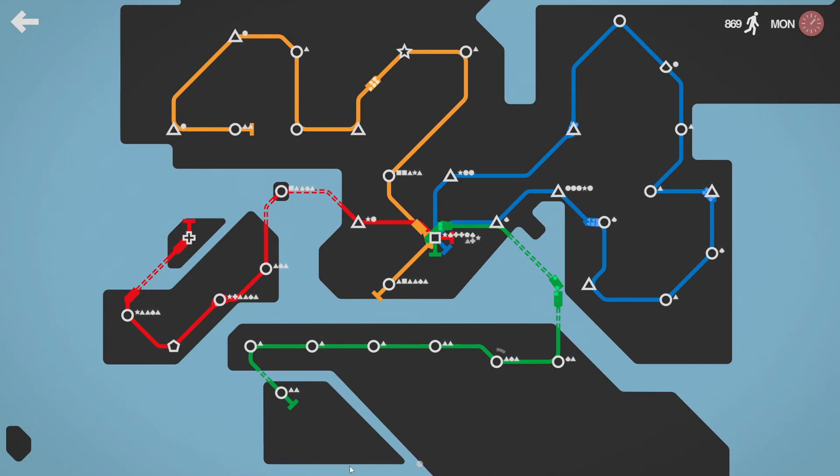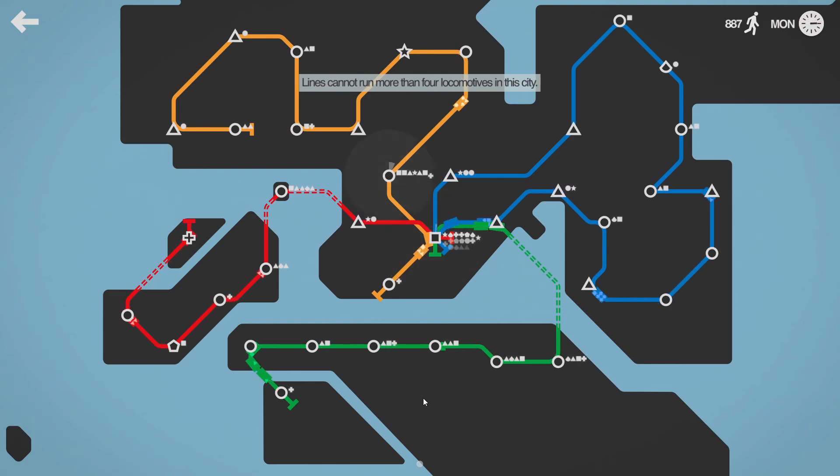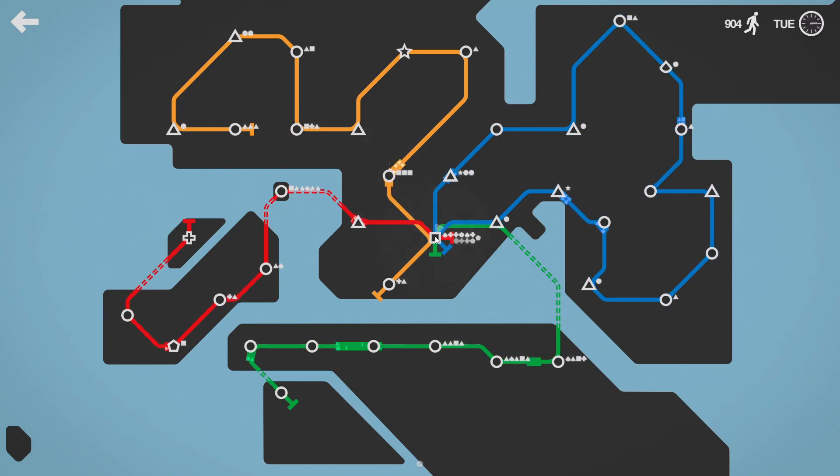More locomotives — very good. What would we do if we got another line in? Where would we put it? I don't really see what we could do with another line, so I think it's just fix our problems with more carriages. The line that seems to be struggling the most is the green line. Let's stick another train on the green line — oh, we can't, no more than four locomotives. I mean, that answers that question. We can stick another one on the blue line. It does just mean we can stick another carriage on the green line. Put another train on the red line — let's just put it on the blue line for now. We'll put the carriage on the green line, give it to this guy.